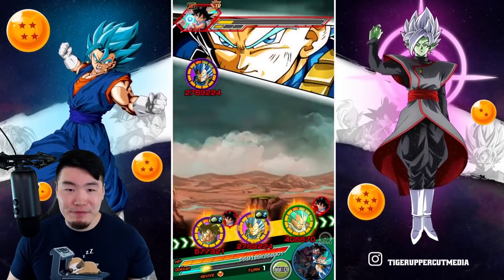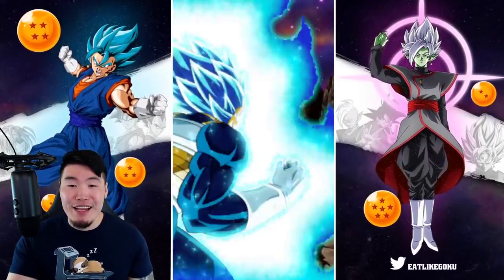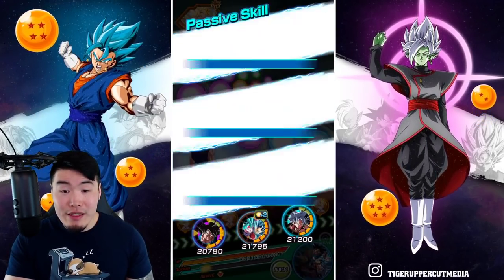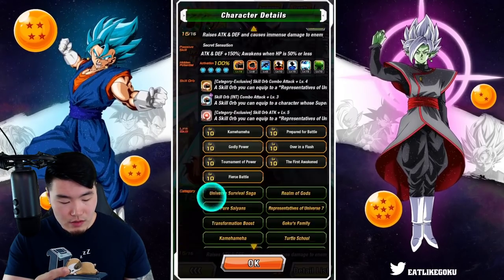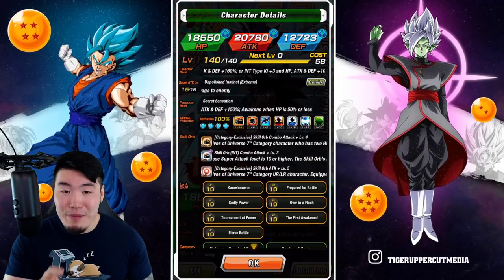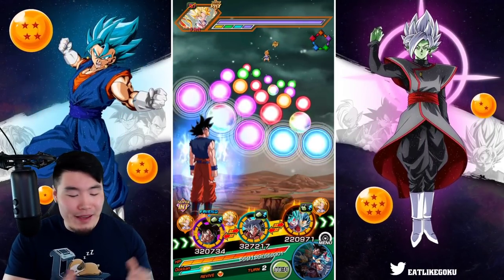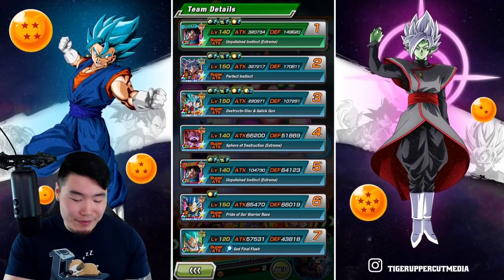We still have a lot more turns to go and a lot more supers he can do. This Vegeta's going ham, which isn't actually a good thing because I really wanted my TEQ Vegeta to get at least one super off just to build his defense. But it's okay. On this turn we have the friend Goku, and the friend Goku is also maxed out. His Goku is actually a little bit better than mine because he has more additional, so he has a higher chance of getting that double super. I guess we'll focus on the friend Goku instead of mine.